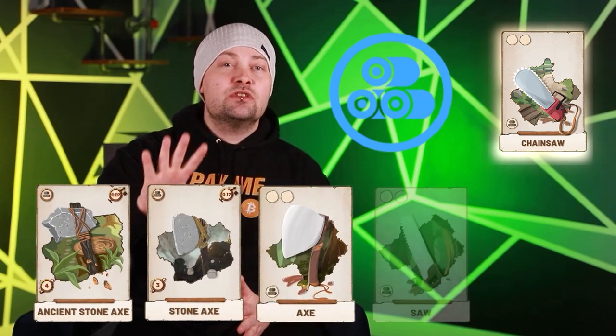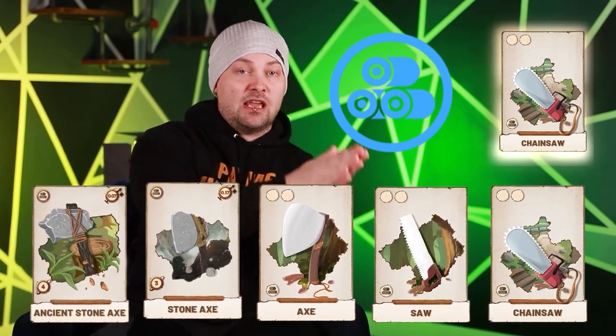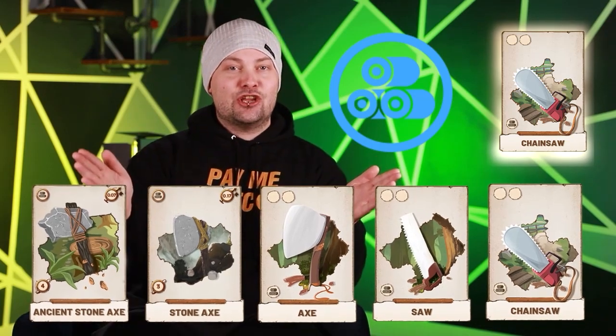The wood token is going to be key to progressing in the game. Whether you're crafting new NFT tools or farm buildings, you're going to need a lot of wood. The chainsaw will be your best friend — it's also the rarest wood producing tool. But in order to make the onboarding process easier for new players, the Farmer's World development team has created a total of five different wood producing tools, all the way from the ancient stone axe to the chainsaw.